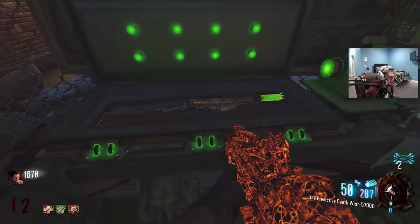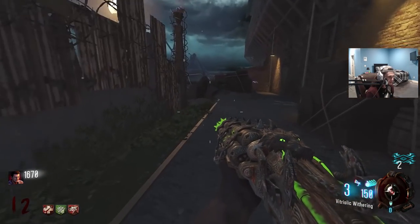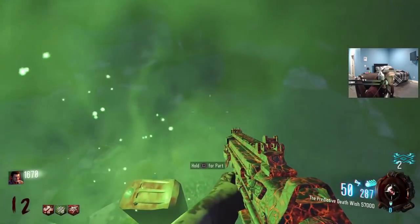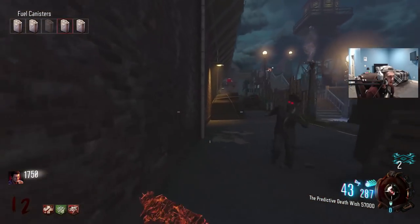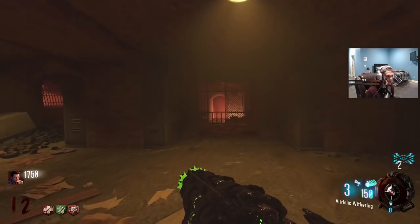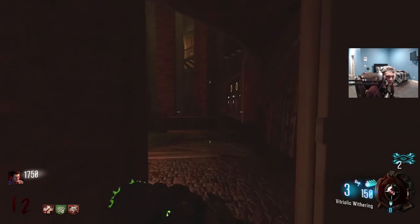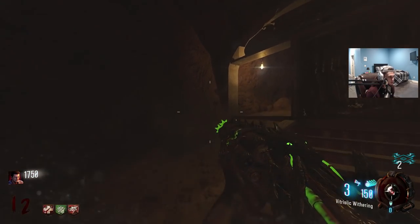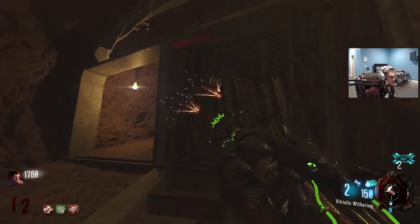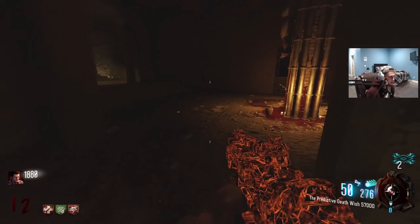Blundergat upgraded — Vitriolic Withering. Look at that thing, it looks so sick. Take your converted weapon — beautiful. I said I wasn't going to go for it this game, but I think we actually have to. I'm kind of glad we got it now. I love the Sweeper, one of my favorite guns in COD Zombies history as a whole. But man, this definitely takes it up a notch. It's kind of a shame that it's really not that good in Blood of the Dead. The Magma Gat is just so much better, and it's kind of depressing.